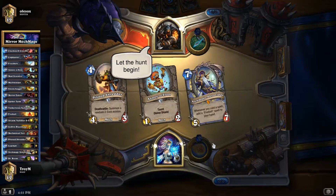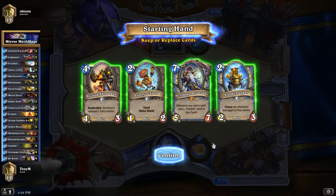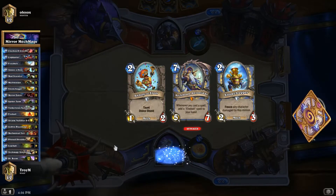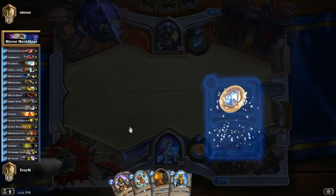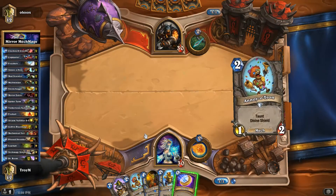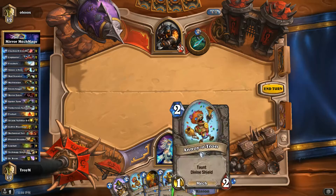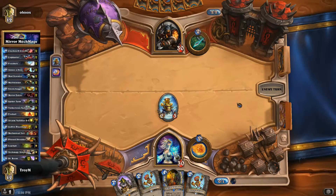What's up guys, Arcanus here bringing you some Hearthstone coverage. Today we're going to be playing Mech Mage, everyone's favorite thing to play on the ladder. Looking at our hand, I think we're gonna keep the Snow Chugger — Annoyatron's good against them — so I think we're gonna get rid of the Shredder and Antonidas. Hearthstone is one of the games I enjoy and I want to bring some coverage, doing some showcasing of decks and arena runs on my channel.